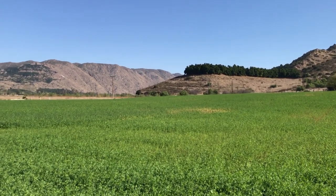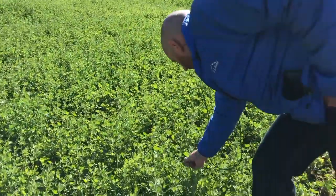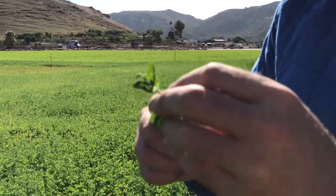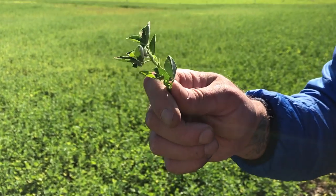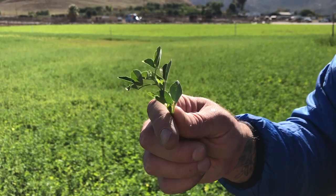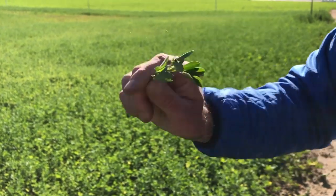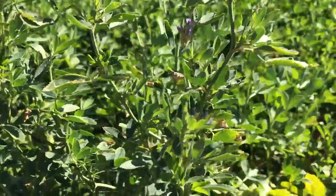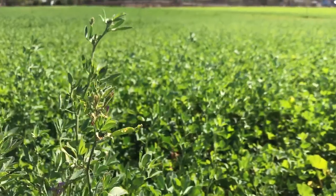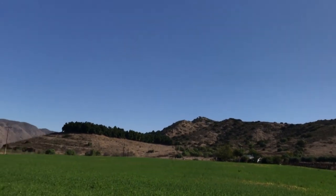We're getting close to another cut. You can see it's in pre-flower — that's when nitrogen levels are at their highest, right before bloom, so that's when you want to cut. That impacts your compost quality or the cows' feed. The relative feed value is based on protein, and high nitrogen means high protein. This was the problem field, and now it looks great.